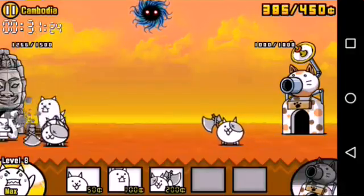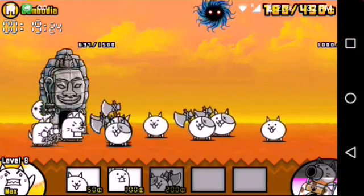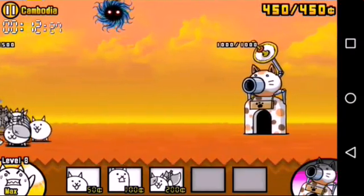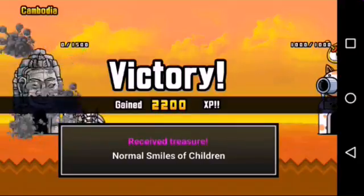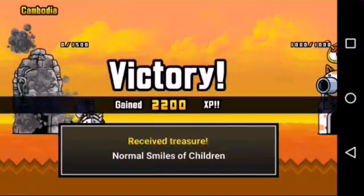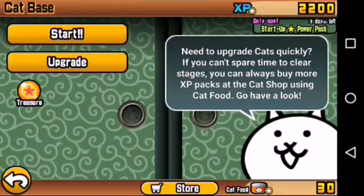He also gave me 150 cents — that's awesome. Go Battle Cats! What are those stickmen doing? Level 8 should say like 500 right? Oh, level 8 is the max. 2,200 XP received — 'received treasure, normal smiles of children.' Need to upgrade cats quickly — if you can't spare time to clear stages you can always buy more XP packs at the cat shop using cat food.